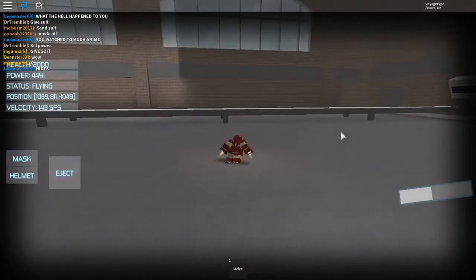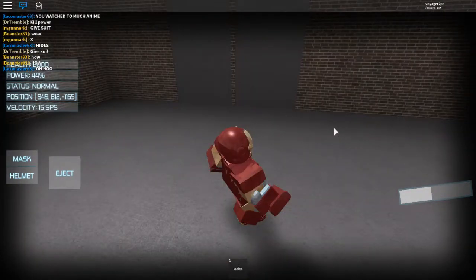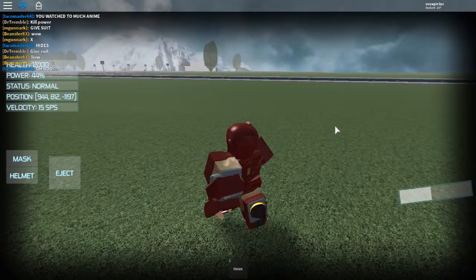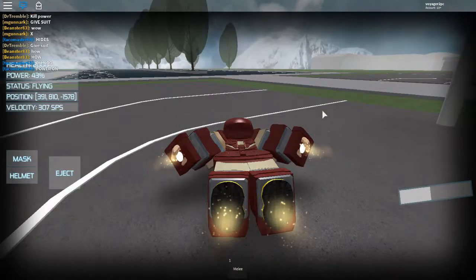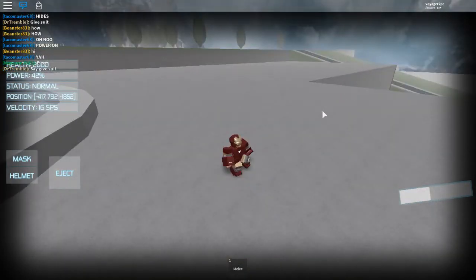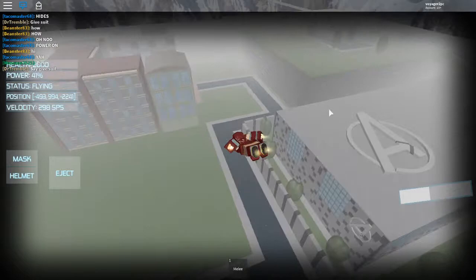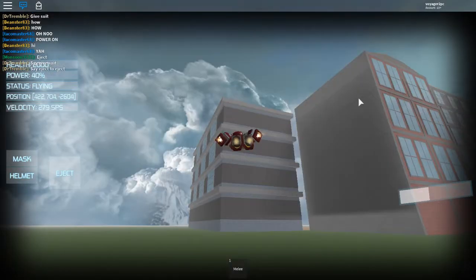Another thing about this game: you do have a limited amount of power in your suit. And if you run out of power, you need to eject out of your suit and wait for a little while, and then you can get back in. There's also voice controls, which is really nice. Like you can say 'eject' and it'll eject you out of the suit. 'Power off' — you can kill your power as well, just in case you want to save some power.